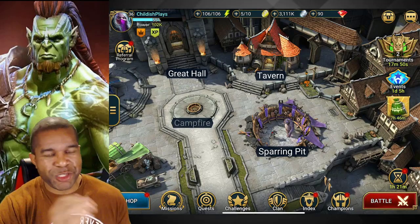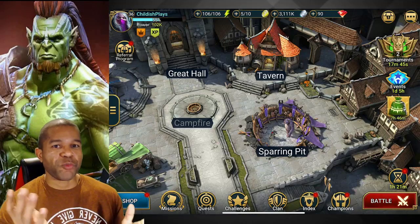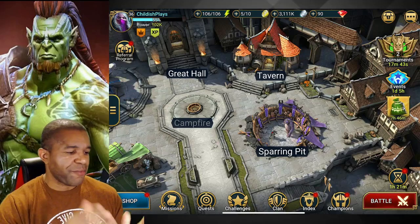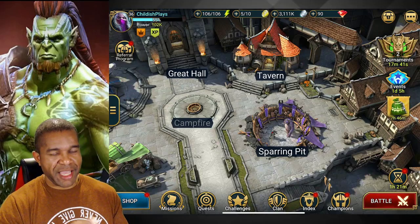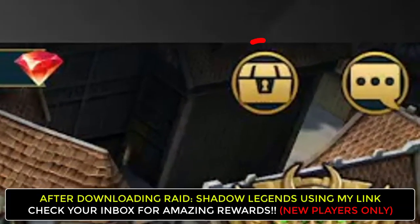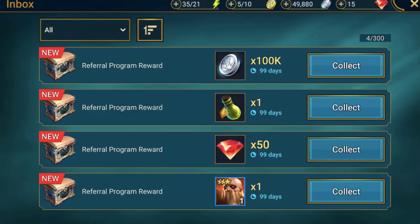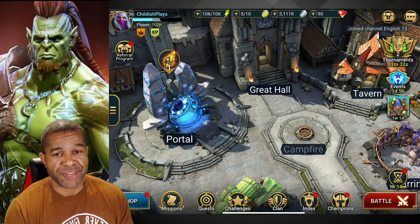Of course we cannot forget our sponsor for this video, Plarium — thank you guys so much for your continued support, allowing me to do what I love to do. For those that don't know, if you haven't had a chance to check this game out, go to the YouTube description. I've got a link for new players to download and start the game for free — you'll get 100,000 silver, 50 gems, one energy refill, and an Executioner champion. Disclaimer: it's for new players only and the link is available for 30 days, so get it downloaded right now.